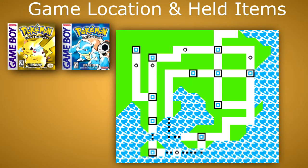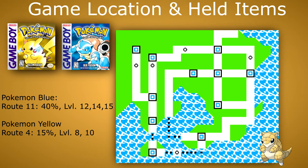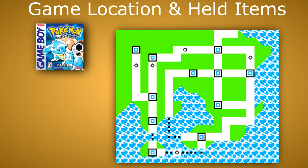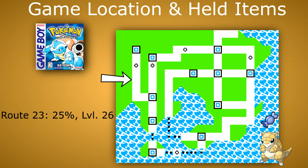If you don't want them for a playthrough and only need to catch them to complete your Pokédex, the best place for Sandshrew in Blue is Route 11 and in Yellow Route 4. The best place for Sandslash would be the Cerulean Cave on the first floor. In Pokemon Blue, you could also catch a Sandshrew on Route 23 and level it up once to evolve it into Sandslash.